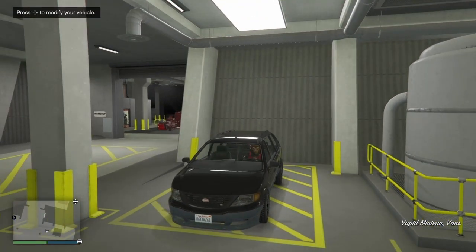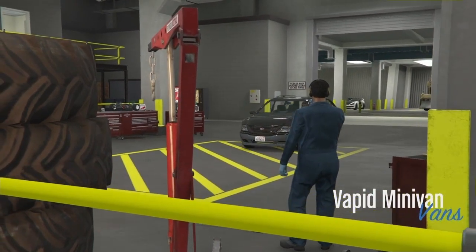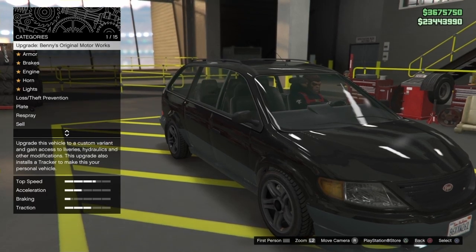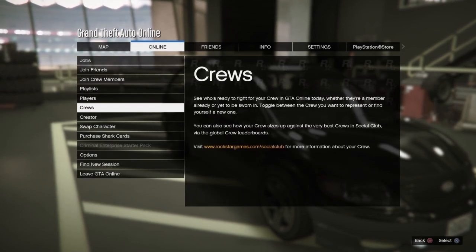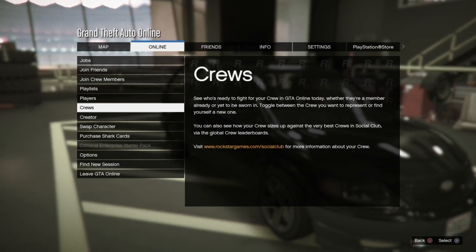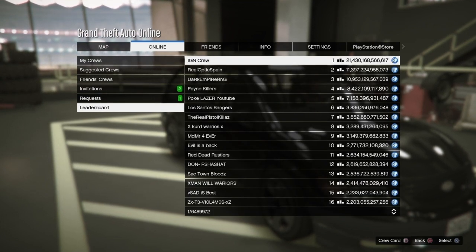With that being said, we are going to jump into the Vapid minivan and pull it into the arena workshop. Once we have it in the arena workshop, we are going to get ready to glitch out using the minivan. Once you are in here, you are going to hover over upgrade. Once we are hovered over upgrade, we are going to hit pause, go to online, and go down to crews. There is going to be somebody in a crew for PlayStation and also somebody in a crew for Xbox, and these people are constantly in a mission menu allowing us to get the private alert we need for this glitch.